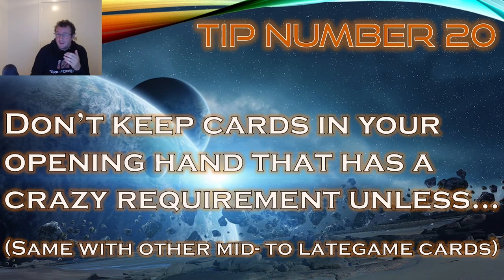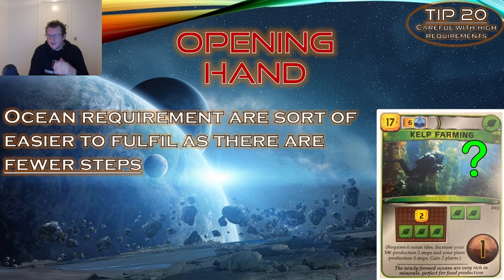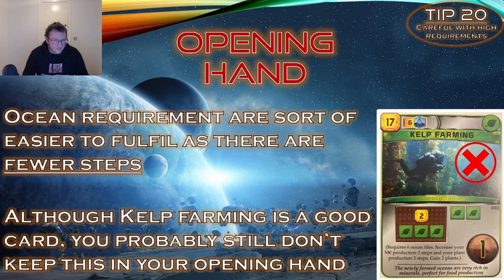Tip number 20: don't keep cards in your opening hand with crazy requirements — like Birds, Trees, Lake Mariners, or Open City. I would almost never keep these in my opening hand unless I have something like the Ecology Experts prelude. We could also say never keep a card you're not planning to play this generation — while that's a good beginner tip, really good players do keep late game cards, you just have to know when to do it.